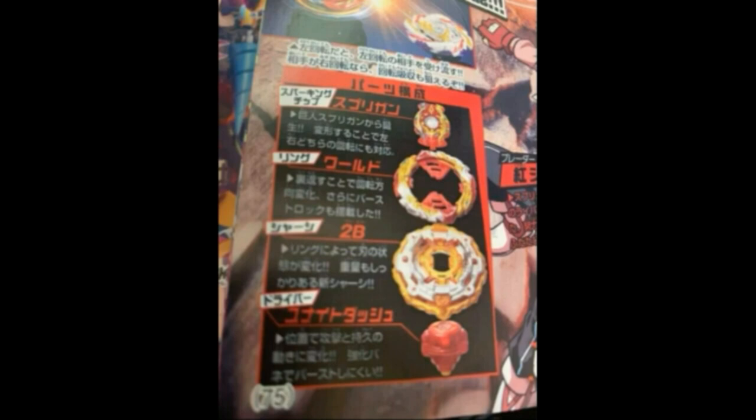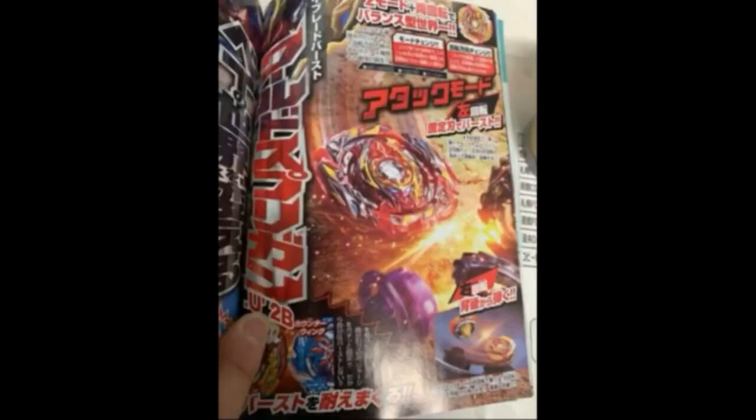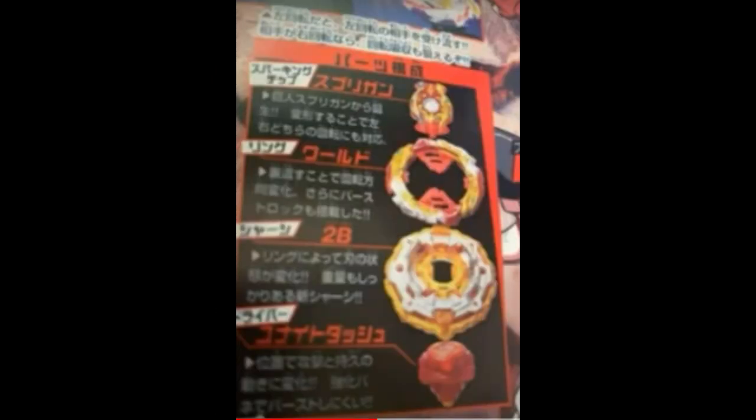Apparently the Spriggan Beyblade is released. It's gonna have the same gimmick as Master Diabolos, and it's gonna have the same parts — we're just gonna get the same parts once again. By same parts, we're getting 2B, which is basically the Variant Lucifer blade. We're getting Unite and Unite Dash — we already have Unite Dash. Nothing much new about Spriggan. I thought he was gonna come with completely new parts but sadly he's not.